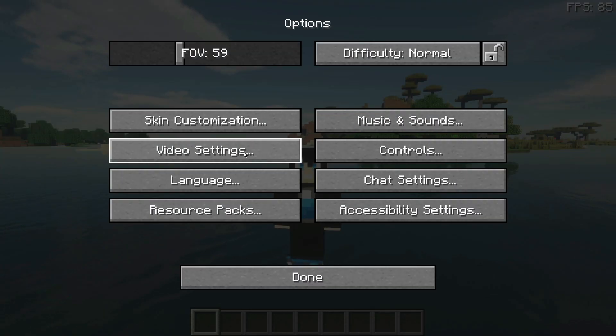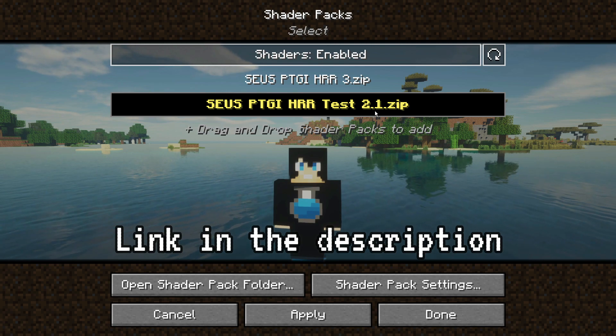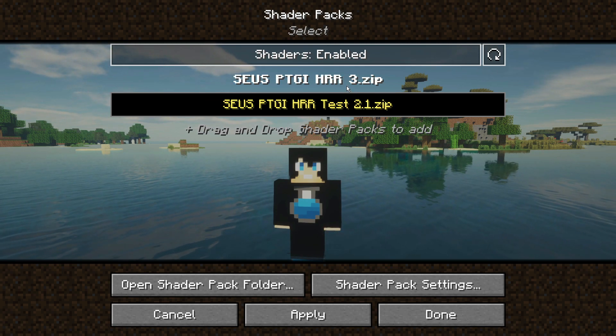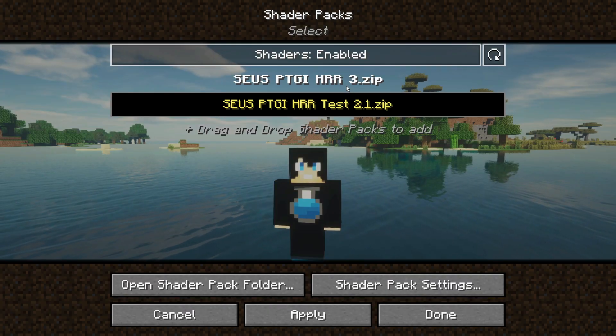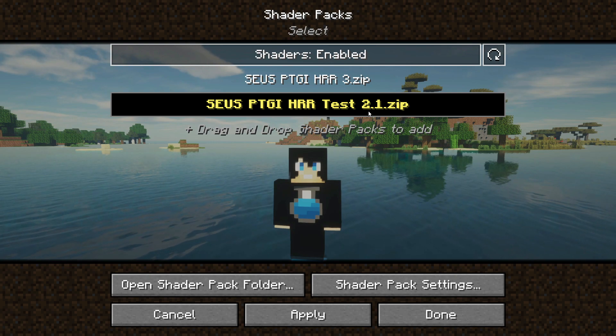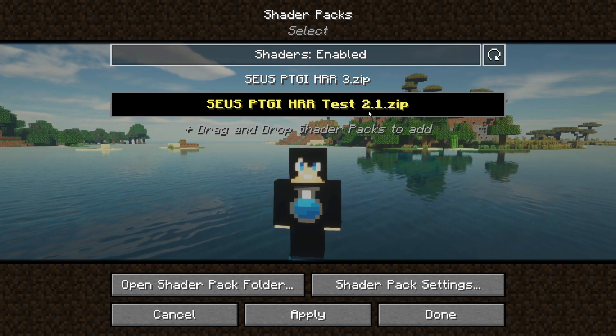If I go into my options, click on video settings, and go to shader packs, you can see that I am using the sus ptgi test version 2.1. The reason I'm not using version 3 is because in the changelog for Iris Shaders it does mention that version 3 has some issues, so we are going to do this test on version 2.1 on Iris Shaders and sodium, and we're going to use the same version for OptiFine as well.